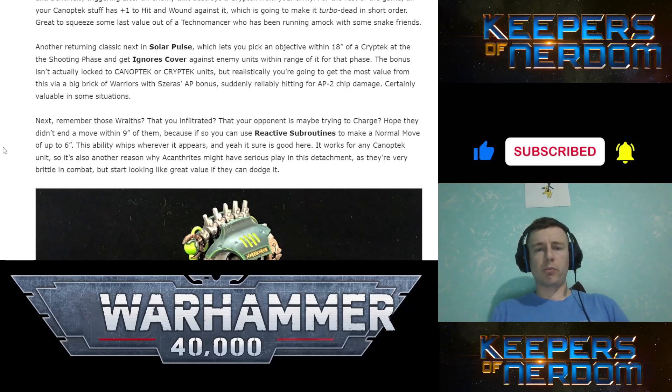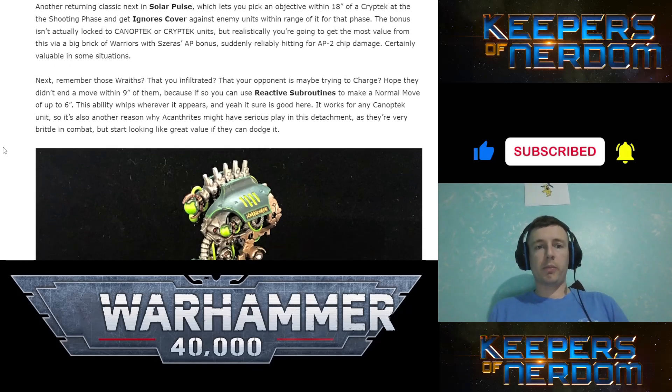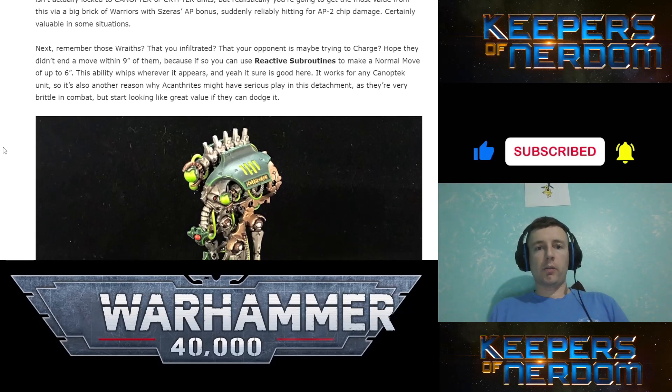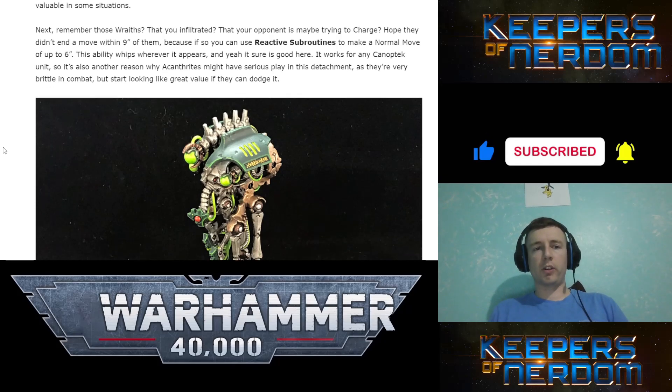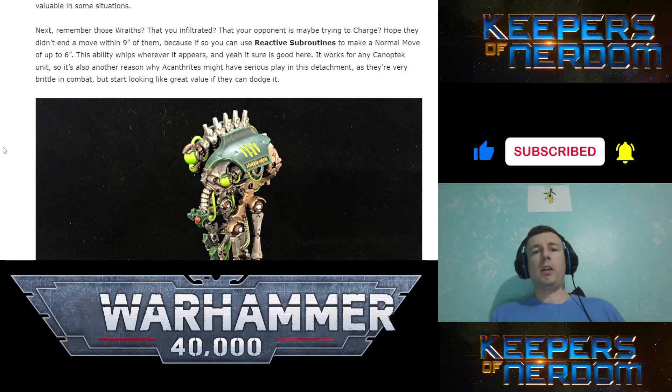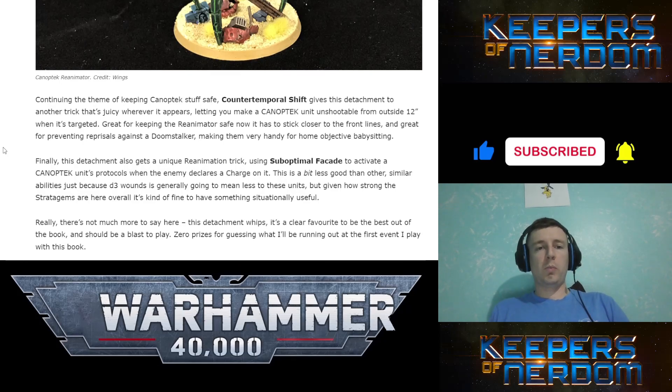Solar Pulse: pick an objective within 18 inches of a Cryptek in the shooting phase and ignore cover against enemies within range of it for that phase. Very nice, and it's not locked to Canoptic or Cryptek. Reactive Subroutines: if an enemy ends a move within 9 inches of you, you can activate Reactive Subroutines and make a move of up to 6 inches — basically moving away so they can't charge you. Really bonkers — I think the Canoptic stuff is going to be silly.